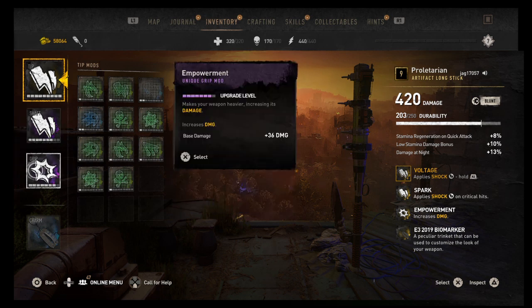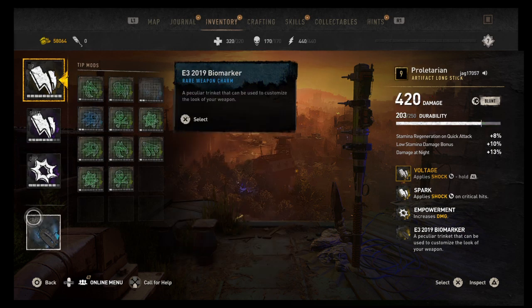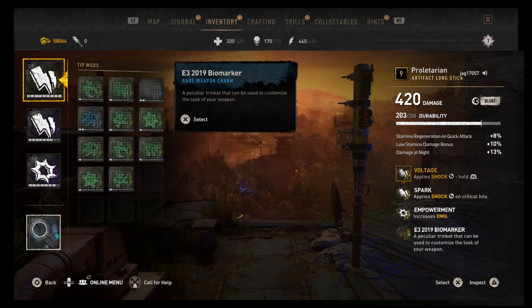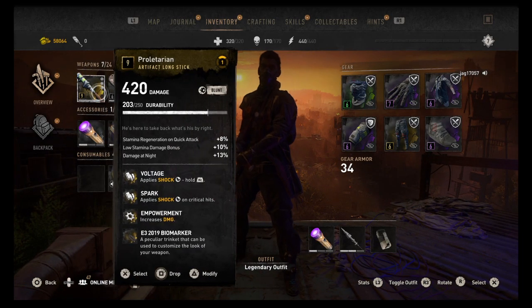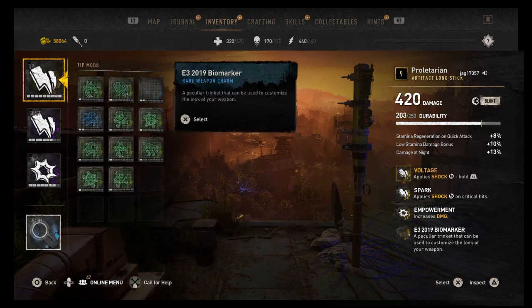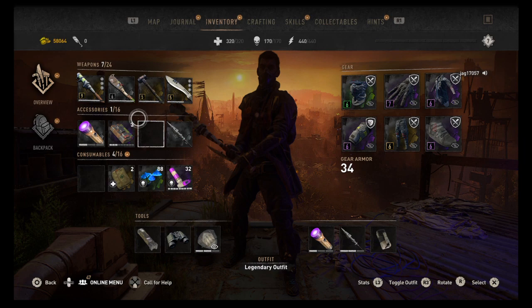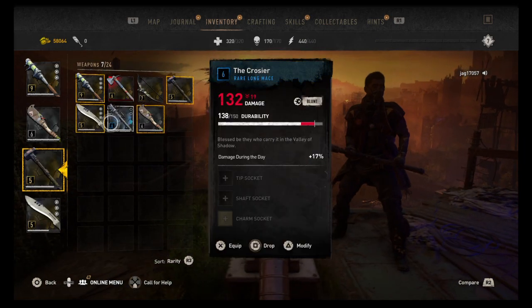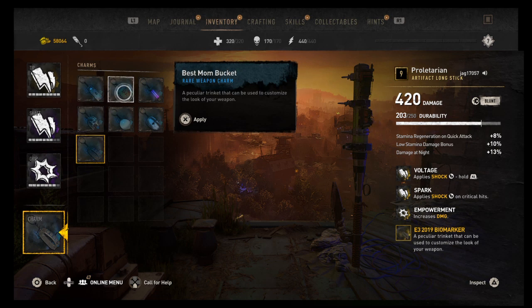So the Koric is a charm that lets you fully repair any weapon? The weapon I gave you has the biomarker on it. I have inhibitor, hero dog tags, gang leader, the onion, the biomarker, the renegade mask, and Koric.